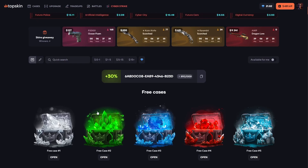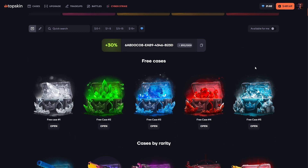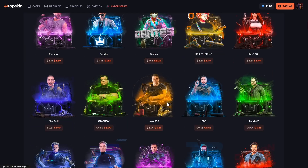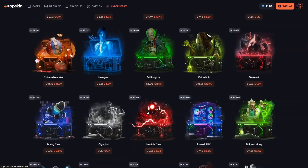There are also free cases you can open after depositing money. For example, if you deposit 150 dollars you can open four cases, and all of them give crazy drops — they can give your deposit back actually, if you are lucky. Okay, let's start with 500 dollars and see what we're going to get.